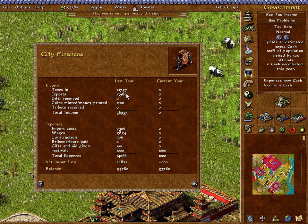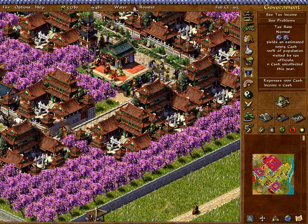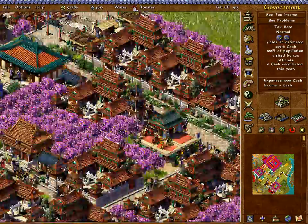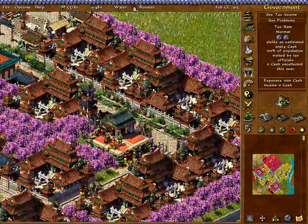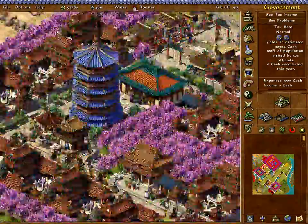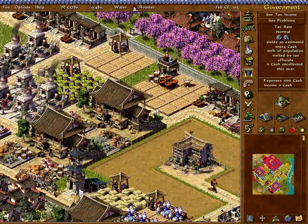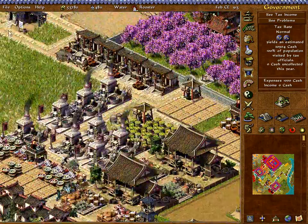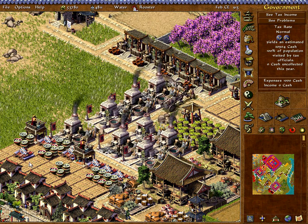I'm getting 22k from taxes and 14k from exports — not bad at all. The housing block is standing, no problem. This one has 18 houses, but I did make one with 21 houses which was also working perfectly. I think 21 is the highest number you can go — I'm not sure it's possible to go even higher. I'm selling silk and buying steel.